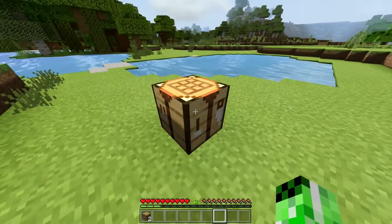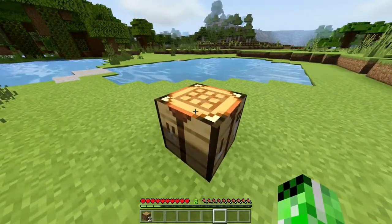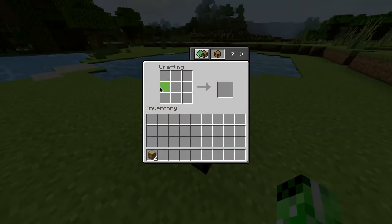If you're unsure on how to get a crafting table, we do have a tutorial which you can check via the card or the description. Once you've got one, open it up until you're presented with the crafting grid. Then take the logs you've just obtained and put those in the grid to convert them into planks.